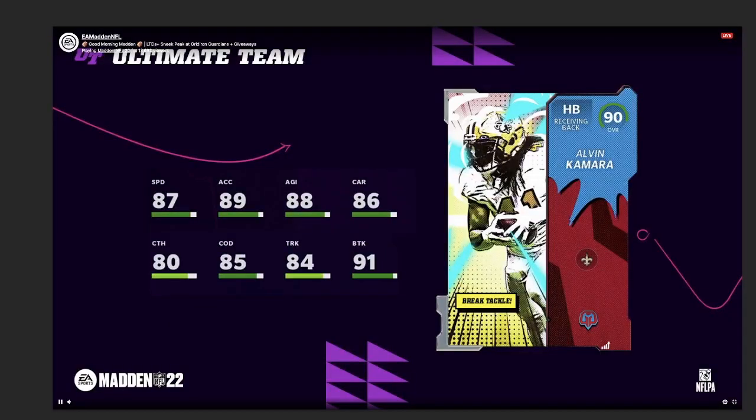Alvin Kamara only has 87 speed, which is kind of trash honestly — this card is not gonna be good. 89 acceleration, 91 break tackle, 85 change of direction. This promo's speed is making me believe they made players too fast to start the year and now they're slowly trying to counter back on how much speed they actually want. They made us all go get cards with 95-97 speed, and now they're giving us 87 — that's just not gonna work.